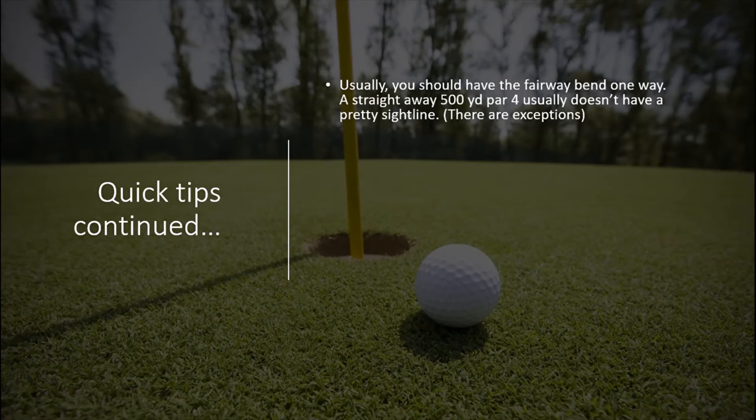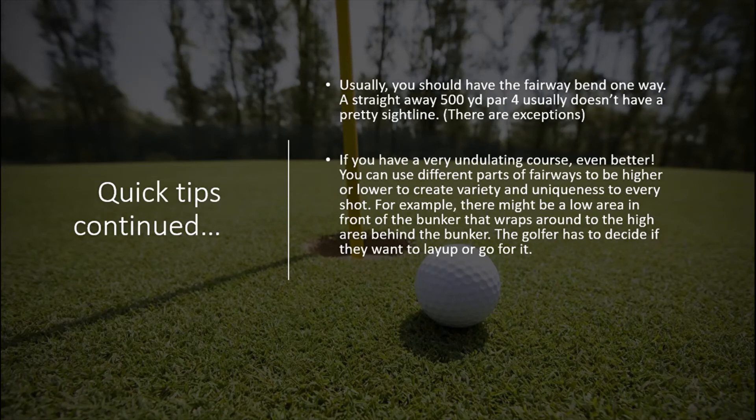Show the golfer their options and show the golfer the danger. Here's a big tip: if you have a very undulating course, that's even better. You can use different parts of fairways being higher or lower to create variety and uniqueness on every shot. For example, there might be a low area in front of a bunker that wraps around to a high area behind it — the golfer has to decide if they want to lay up or go for it. Using land movement and height differences to show both the layup option and the go-for-it option, combined with making bunkers stand out, will really help your sightline.